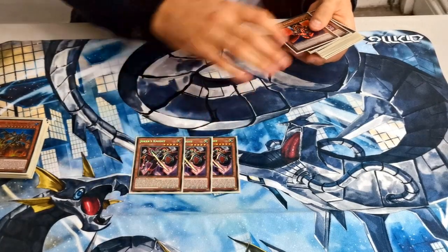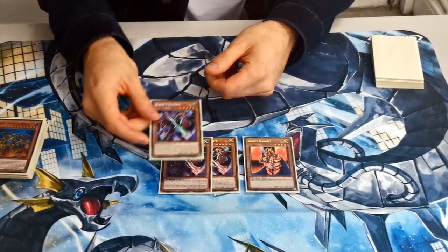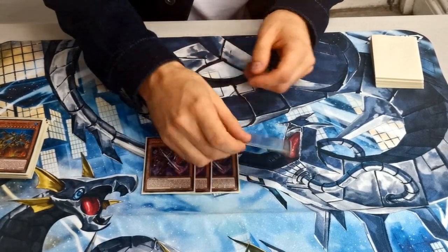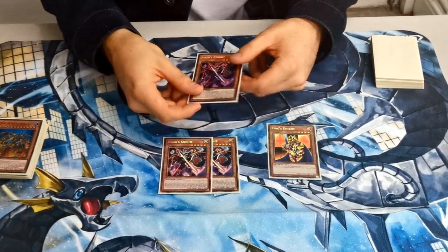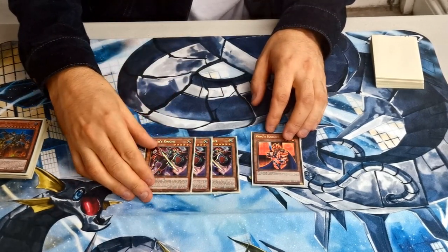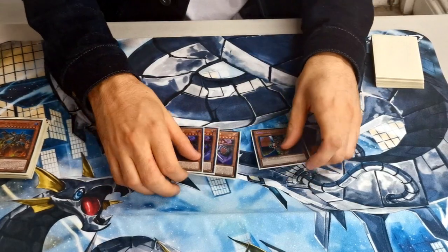And then here comes the spicy tech. I decided to play three Joker's Knight, and King's Knight is the target for it. How it works is: you send one of the OG knights from deck to grave, and then it summons itself from the hand. During the end phase, it shuffles a light warrior from your grave into the deck and adds itself back to your hand. So every turn it'll put back your target and you can just keep summoning it. It was really, really good today. It's level five light, it's 2K attack — just good. It also has a really sick art and it comes in collectively.